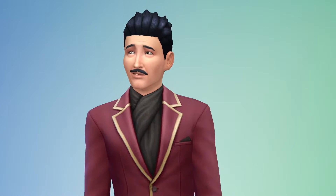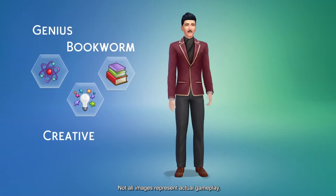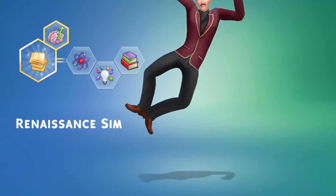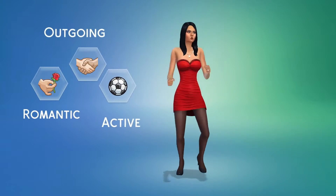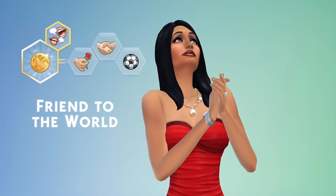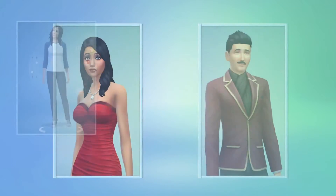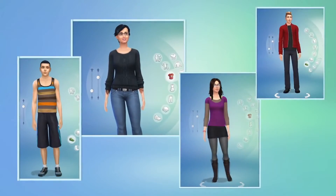I give my Sims personality traits. Mortimer is a genius — he's creative and a bit of a bookworm. I'm going to give Mortimer an aspiration: I want him to be a renaissance Sim, making him a quick learner and letting him build skills faster. Bella's a romantic. She's outgoing and active. Her aspiration? I want her to be a friend to the world — this unlocks the gregarious trait, and she'll be able to build friendships faster. With the power of Create-A-Sim, I've designed exactly the Sims I want to play with. They all look great, they're unique, and they have real personalities.